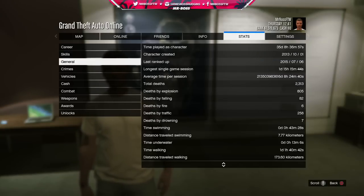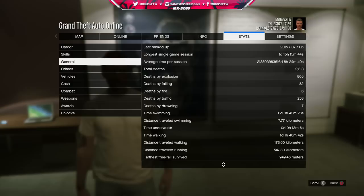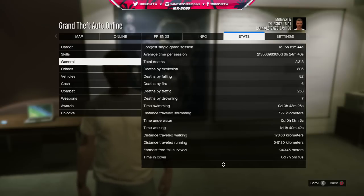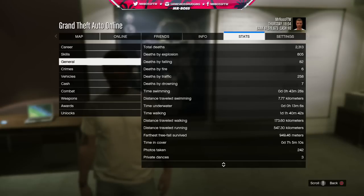Moving over to general, there are a few interesting things. Average time per session looks like a glitch — it shows something like 200 multi-trillion billion days. My total deaths are 2,313. Deaths by explosion: 805. Deaths by traffic: 258 — that's how many times I've been run over. Death by fire: 6. Falling: 82. Drowning: 72. Time swimming: only 43 minutes, and I've only swam 7.77 kilometers. Farthest free fall survived: 949.46 meters. Photos taken, private dances: only 3. Sex acts purchased: 0. Bounties placed on others: 6.